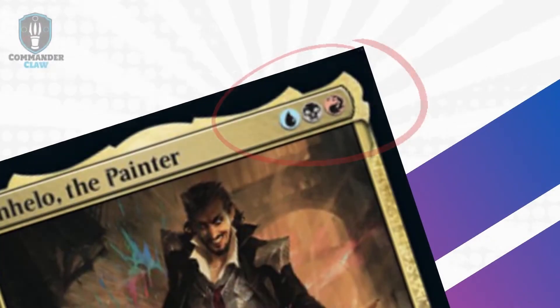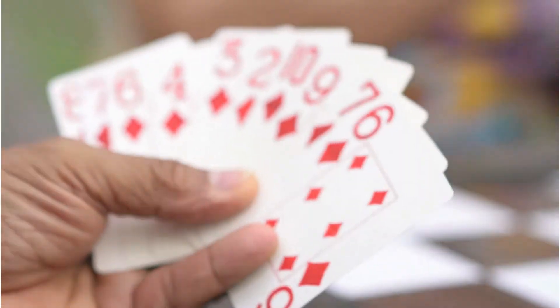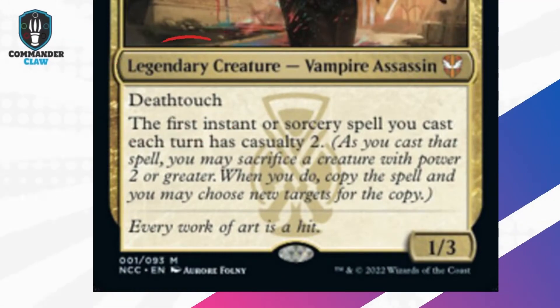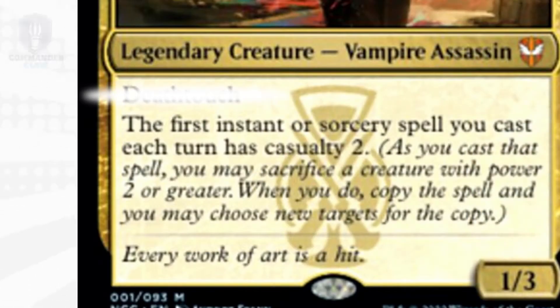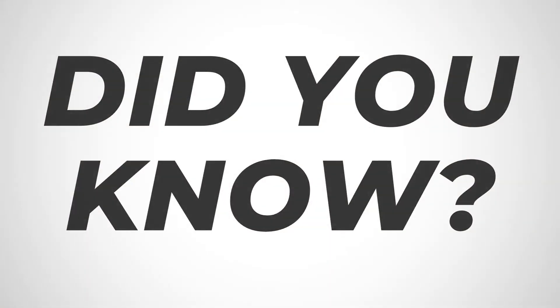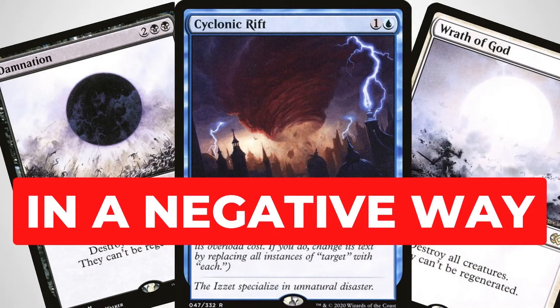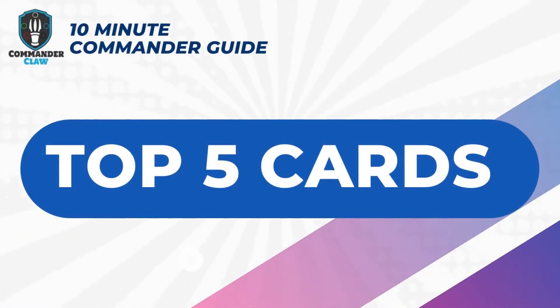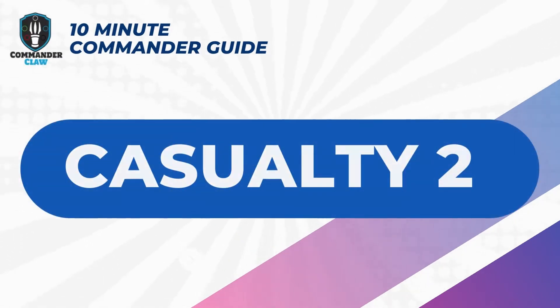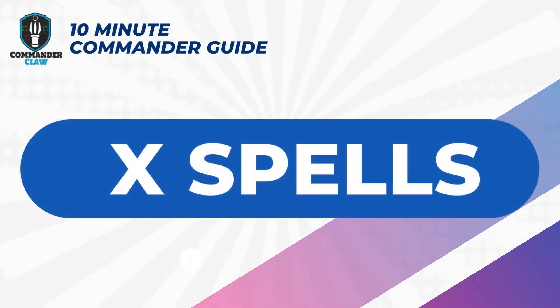Meet the boss of all vampires. Anello the Painter is a Grixis color commander with abilities that favor spell slingers. He has Deathtouch, and the first instant or sorcery you play each turn has Casualty 2. Casualty allows you to sacrifice a creature to copy a spell and choose new targets. The top 5 cards for this deck will have synergy to fuel the Casualty mechanic, copy discard spells, and ultimately cast your Hidden Commander or big X-spells.